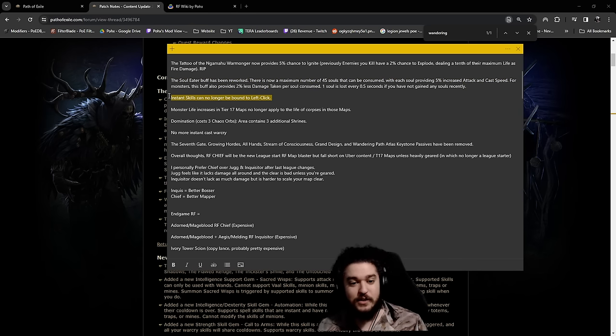Instant cast skills can no longer be bound to left click - so no more Molten Shell on left click. This means you're going to want to automate or manually press your Molten Shell, or you can use a new support gem called Automation. I'm not really a big fan of this - I think I would rather just use Cast When Damage Taken instead of Automation. Automation is really cool for some other builds, but not really for this one.